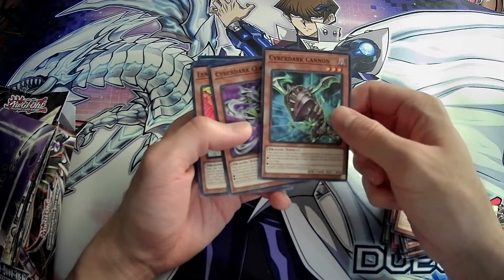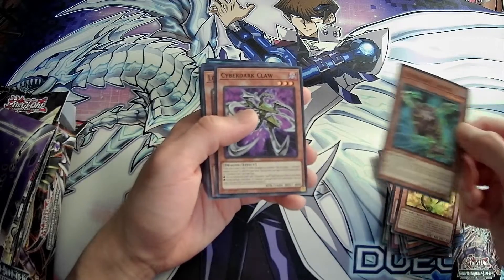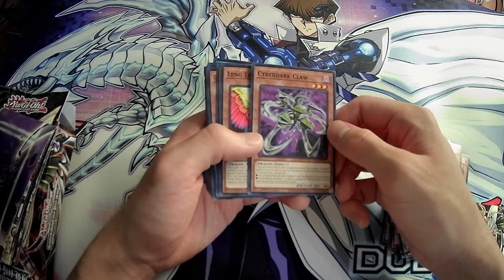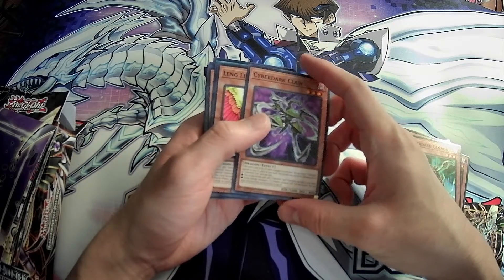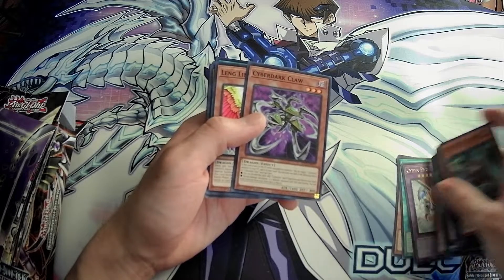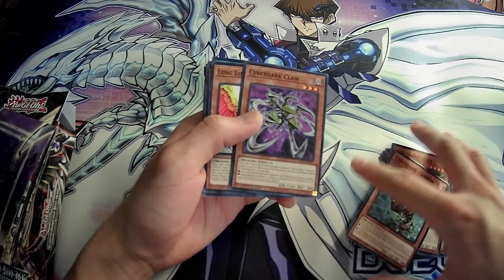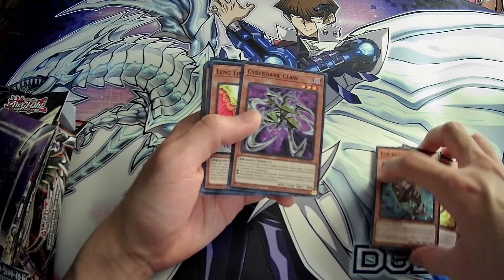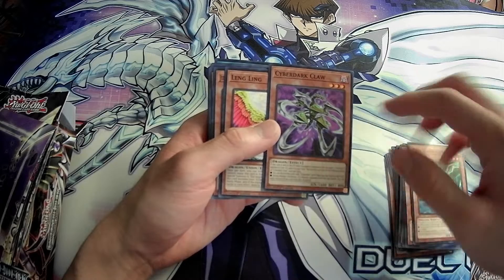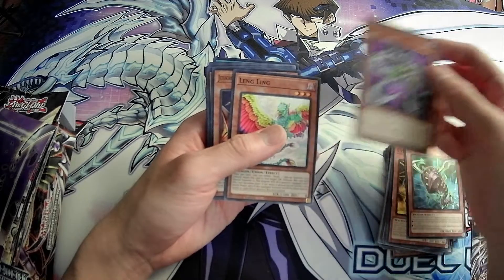Cyber Dark Cannon is amazing — it's just a ROTA for Cyber Darks, all the monsters at least, and it's also a foolish burial during damage calc. Cyber Dark Claw is any spell/trap searcher, even searches the new Cyber Dark Realm card. So it's basically a searcher for your searcher now, which is just amazing. And it's an extra foolish burial goods, so this is another way to dump your fusion monsters for the Cyber Dark End Dragon.